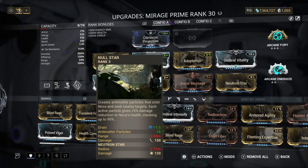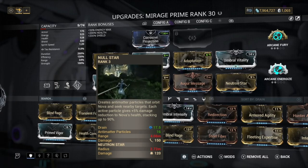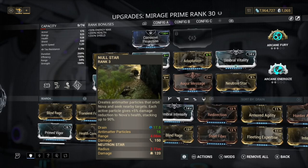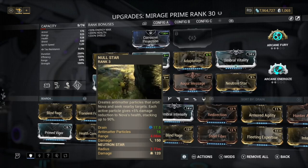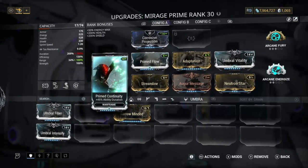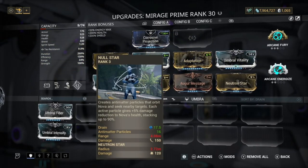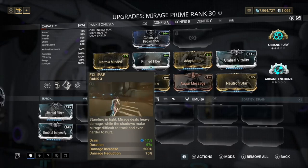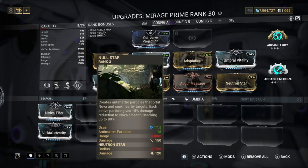When you have like two particles left on your Null Star, instead of waiting and probably dying quickly, you can just double tap — whatever button it is, 4, Y, or Triangle on your platform — and recast it, getting back to 16 particles. What's also interesting is that Null Star's anti-matter particles actually scale with duration, so with Narrow Minded off you'd only have 10.